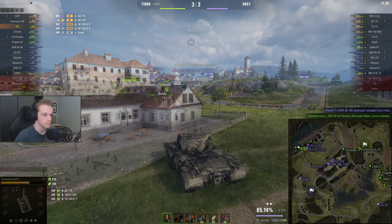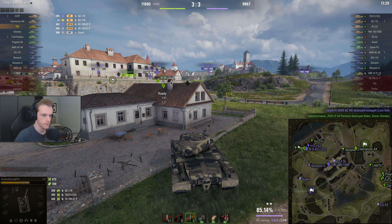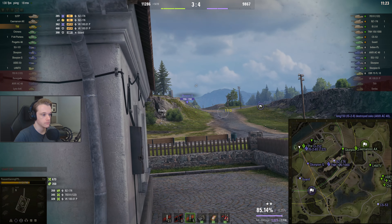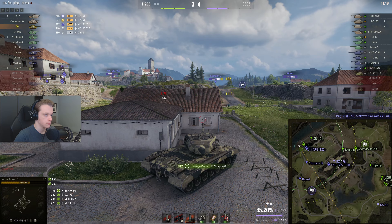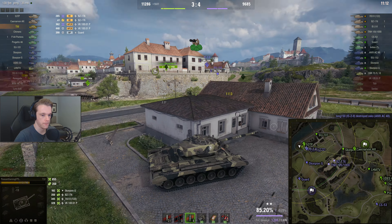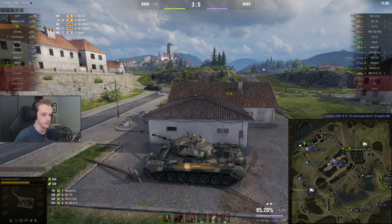You can play hull down over here, so even though there's a Skoda T56 coming this way, there's not really too much of a problem as long as we can just stay hull down — we should be good. There's also a Phase 1 coming as well, and that's a 419 with stun from artillery. Very, very balanced. No issues whatsoever with artillery in this game.